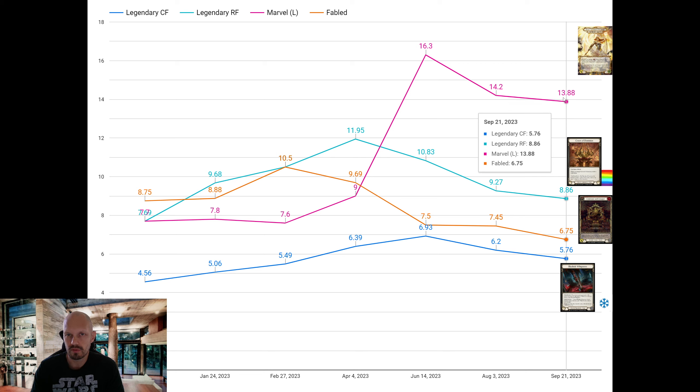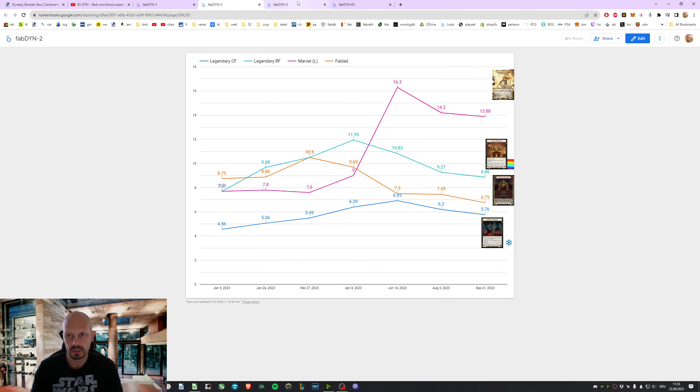The more expensive Marvels — 1388 — is what they add in value per box. That has been going up significantly just because of Soraya, because we started at 7 to 8 euros and now it's 14.